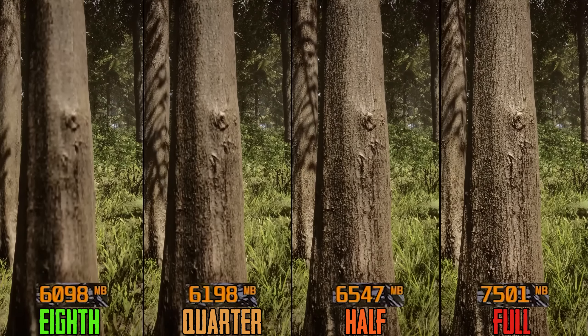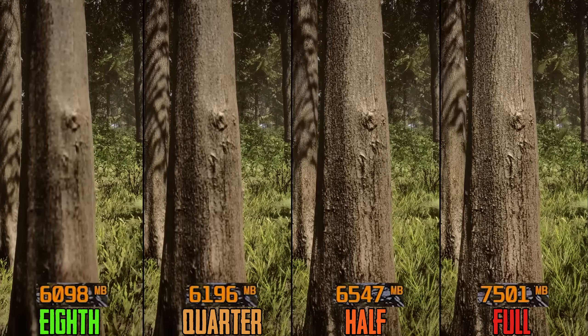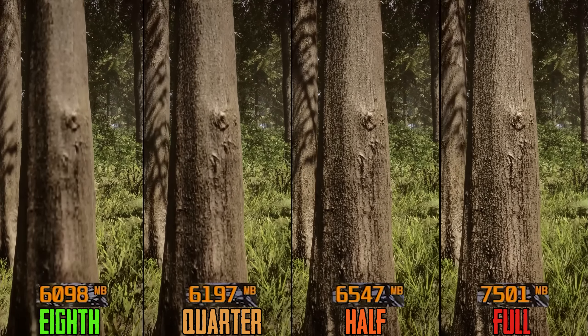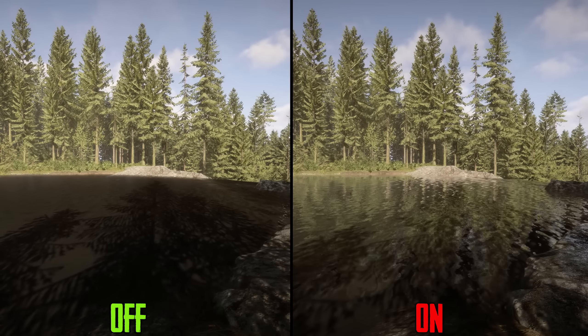Texture resolution adjusts the quality of textures, and here you can see the VRAM usage of each option at native 1440p. With an 8GB GPU you should be fine with full texture quality at this resolution.